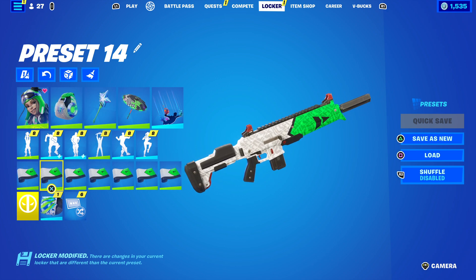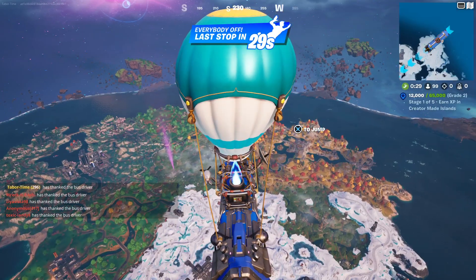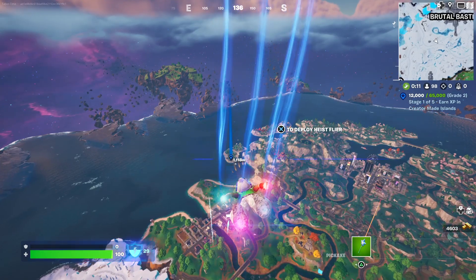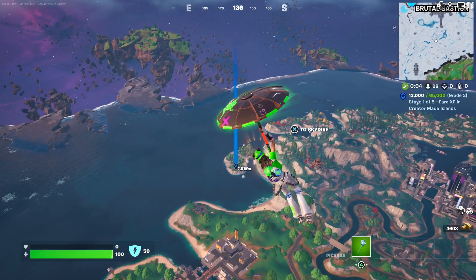The wrap that comes with it is called Good to Go. Let's hop into a real match, do some real gameplay, and review it live. Oh boy, I have a crown — that's not good. Let's check out the Heist Flyer here — yeah, I think that actually goes pretty clean. It's got that same green color scheme.